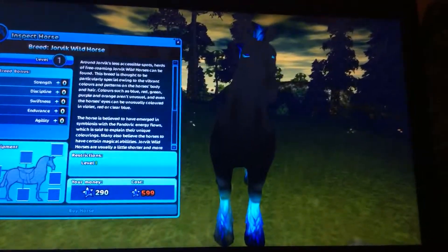I'm on Dark Dancer and there's this new app called Star Stable Horses and you pick a mustang foal and raise it in the game. You rate it to level 10 and then you can put it in the game. It costs the same amount of star coins as the horses in the game.